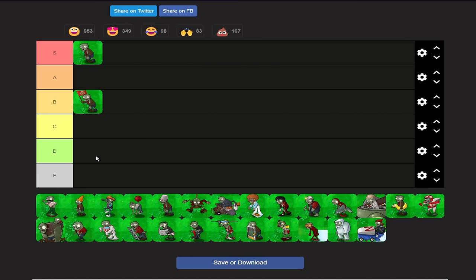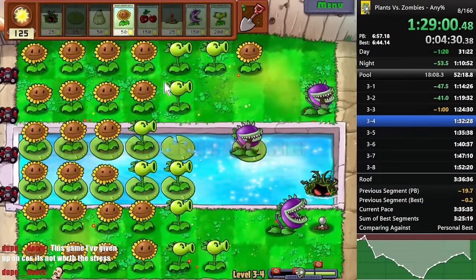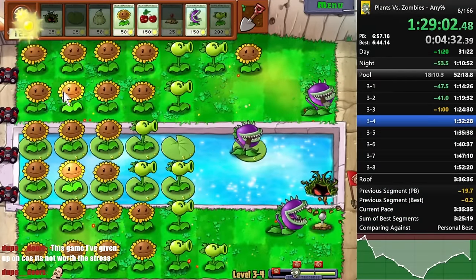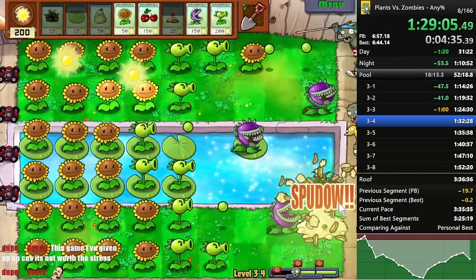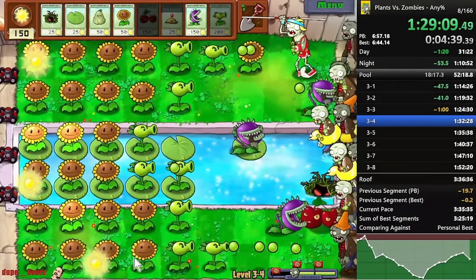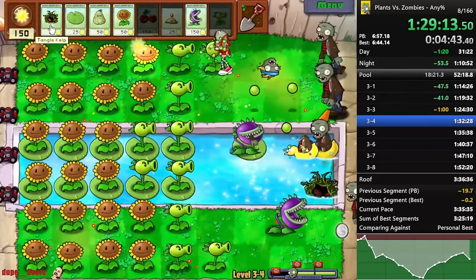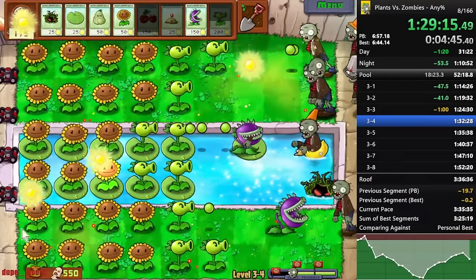The next zombie is my mortal enemy — this is going in C tier. Coneheads are what make PVZ slow. Primarily, a lot of the time that you're going to lose in a PVZ speedrun is going to be to coneheads or unlucky conehead spawns. If coneheads were eliminated from the game, it would just be several times faster. But because coneheads exist, the runs aren't as fast.